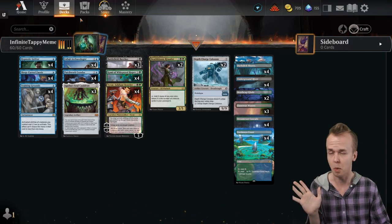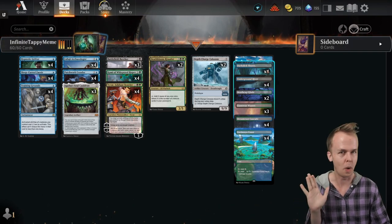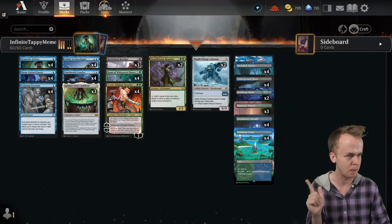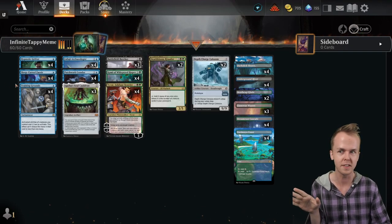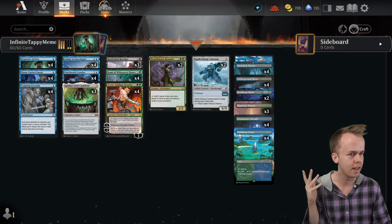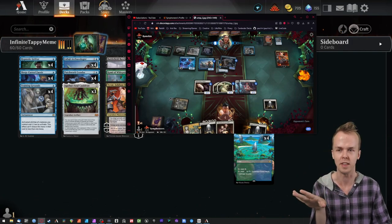I think I more or less covered the combo. Nothing wild in the mana base — just a whole lot of duals to make things work. I mentioned that someone beat me with this. This was a combo I was interested in during spoilers — I realized this was a thing you could do, but I didn't have a great plan for it. Then number 129 or 192 Mythic killed me with it.